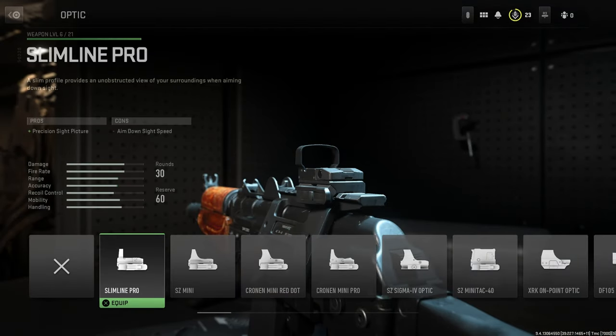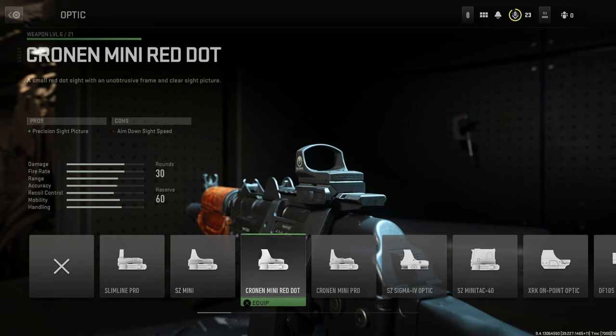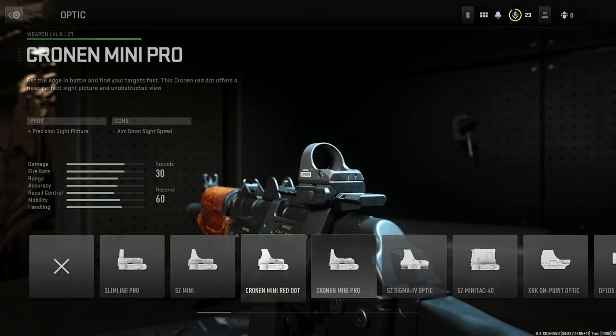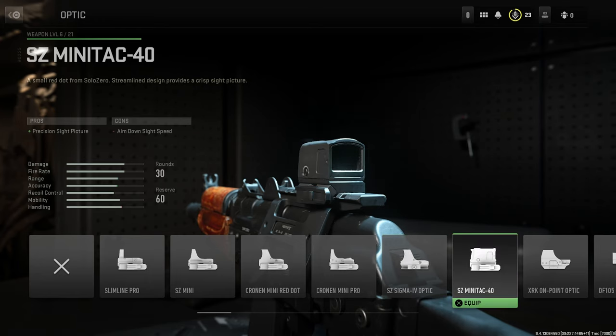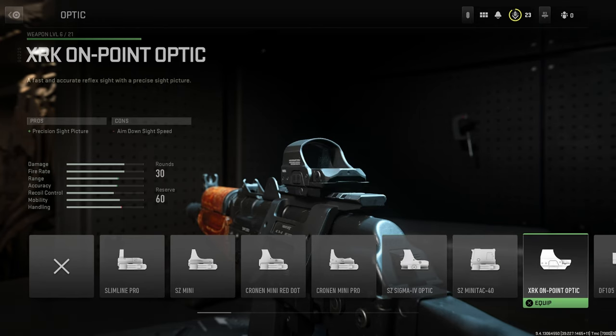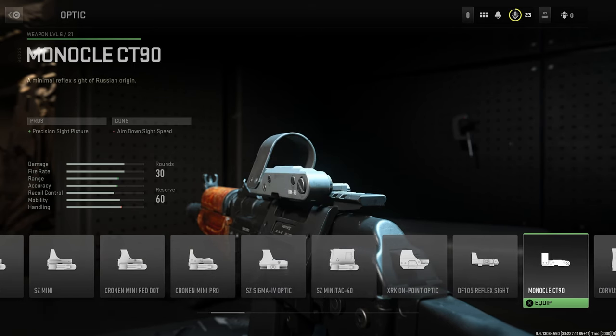For optics we have the Slimline Pro, the SZ Mini, the Cronin Mini Red Dot, the Cronin Mini Pro, the SZ Sigma 4 Optic, the SZ Mini Tac 40, the XRK On Point Optic, and the DF 105 Reflex Sight.